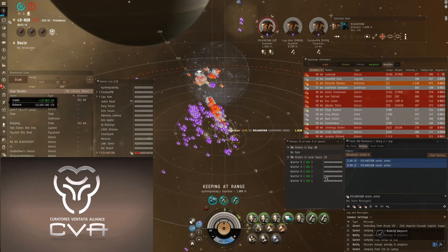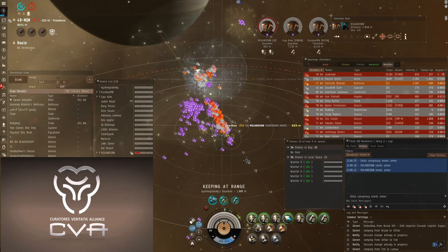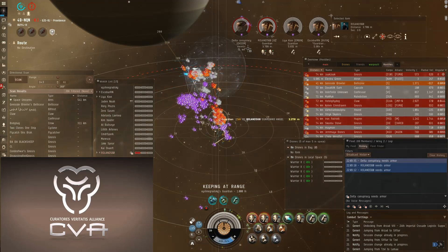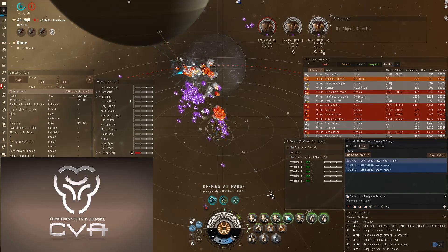In EVE, when you broadcast, you want to broadcast as early as possible while you're being targeted. This lets your logistics get locks on you while the enemy DPS are also getting locks on you, and you can receive reps. Here's another fleet member broadcasting, but he does it too late, and we are unable to get reps on him in time.